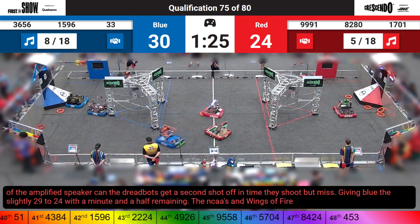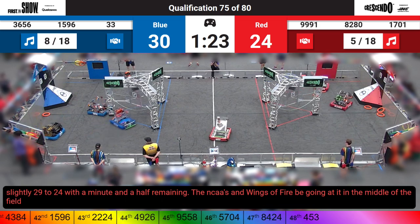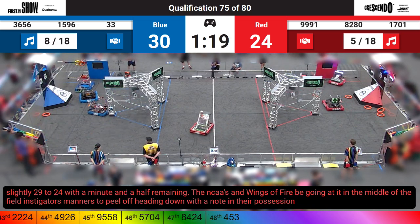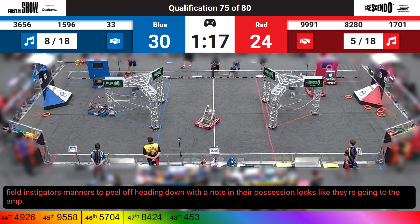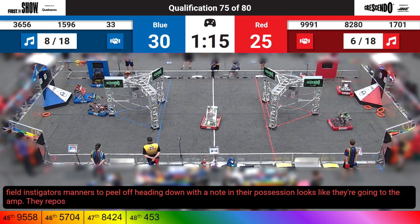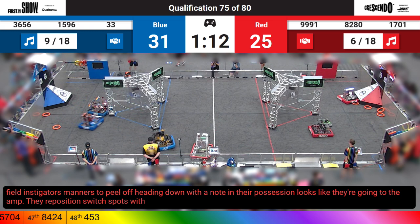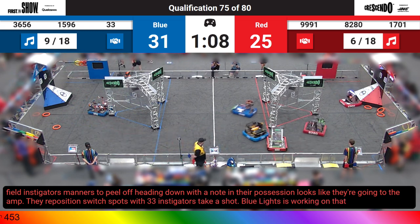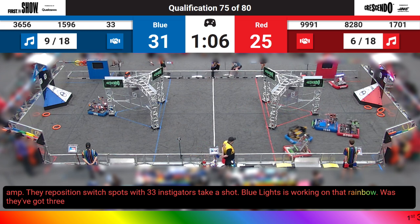The Instigators and Wings of Fire B going at it in the middle of the field. Instigators manage to peel off, heading down with a note in their possession — looks like they are going to the amp. They reposition, switch spots with 33. Instigators take a shot. Blue Alliance is working on that rainbow; looks like they've got three notes towards their six.